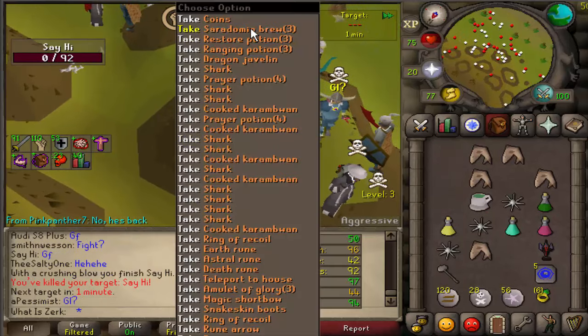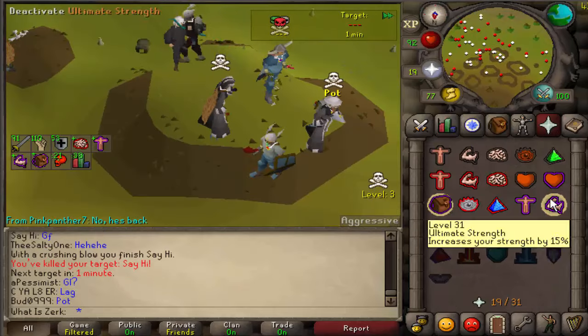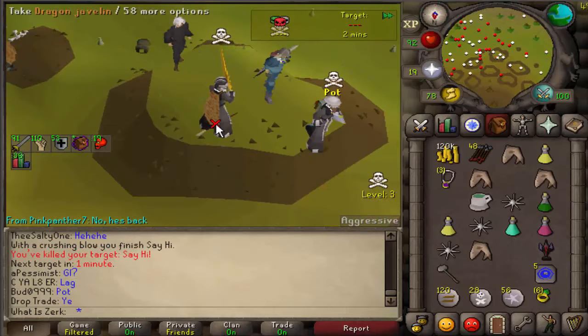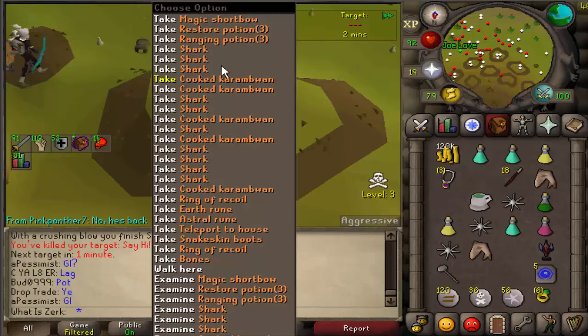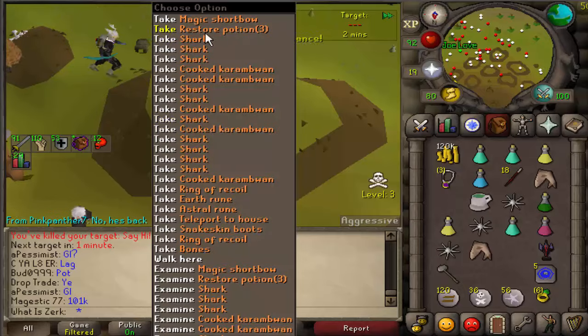Got that kill there - that was really nice. He started camping the ballista, so just as he hit I got the vengeance, and then I think that was a 36 whack from the saradomin sword. Didn't even need the granite maul there - that was a really nice vengeance combo. Good fight to him.